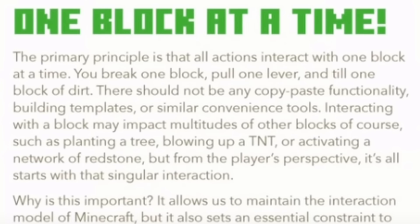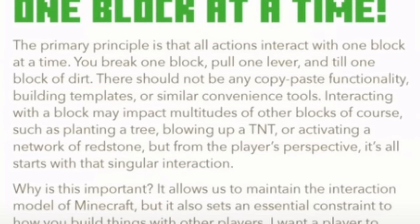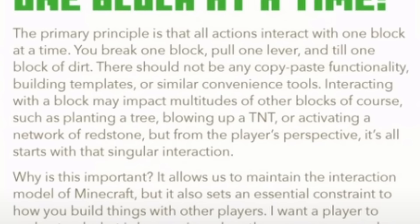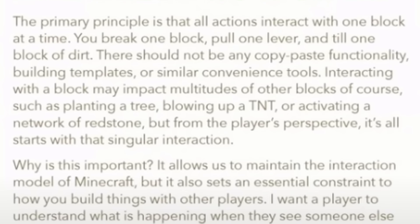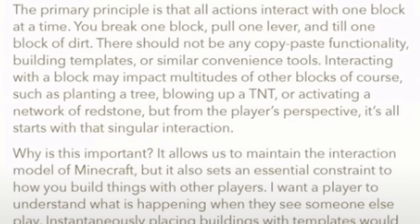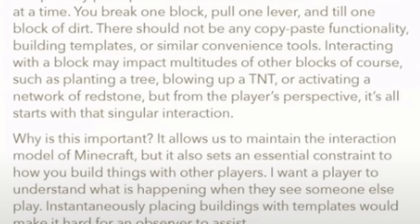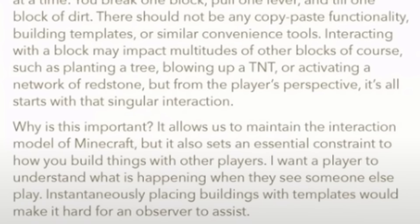The primary principle is that all actions interact with one block at a time. You break one block, pull one lever, and till one block of dirt. There should not be any copy-paste functionality, building templates, or similar convenience tools. Interacting with a block may impact multitudes of other blocks of course, such as planting a tree, blowing up a TNT, or activating a network of redstone, but from the player's perspective, it all starts with that singular interaction.